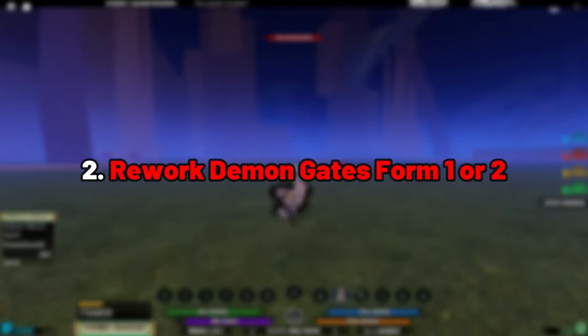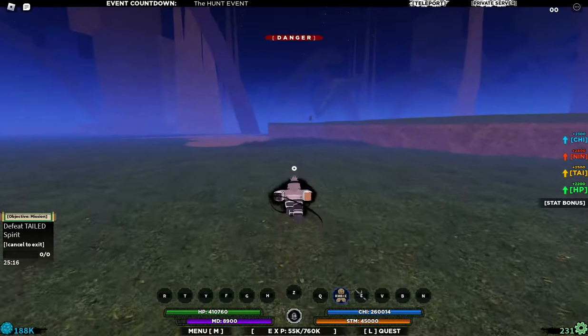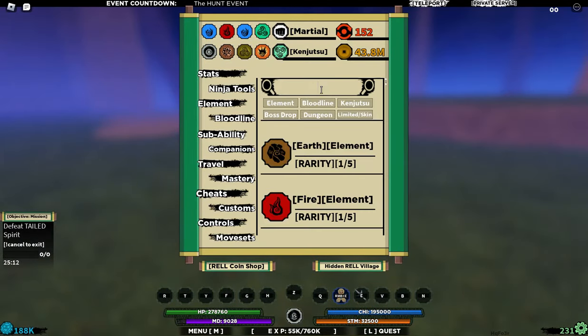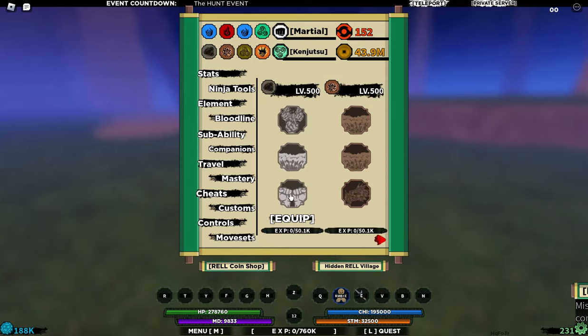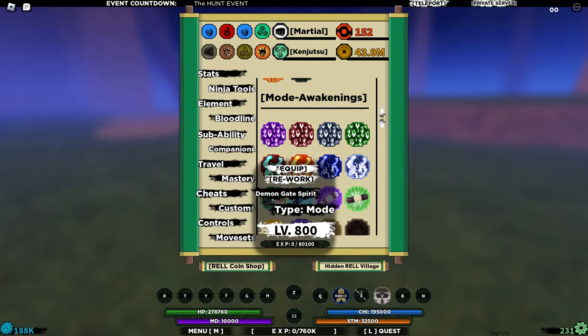Number two: Rework Demon Gates Form 1 or 2. This mode's first and second forms can do the dupe glitch, meaning with this mode's Z-spec you can use certain abilities twice. If you use this mode's Z-spec and then spam Apollo Sand's third move, it will do crazy damage to big bosses — just look at this.